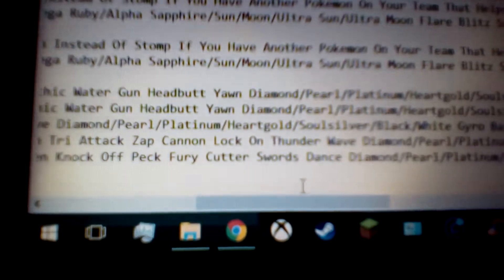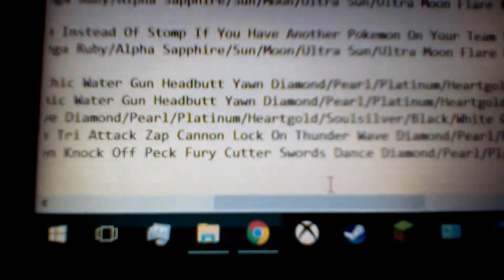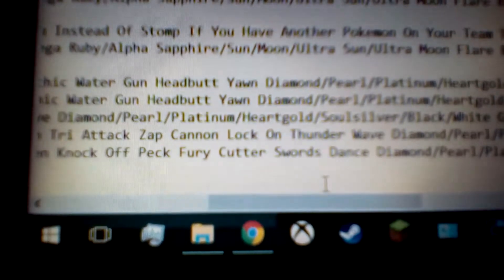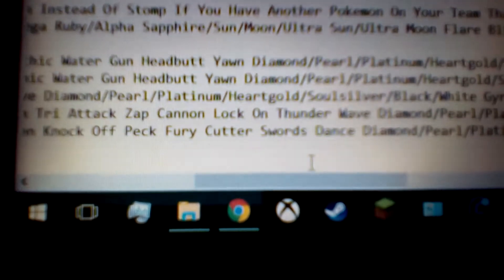For Ruby, Sapphire, Emerald, FireRed, and LeafGreen, instead of Slash and Sand Attack, you actually want Knock Off and Fury Cutter. Knock Off is a 65 power, 100 accuracy, physical dark type move. It's powerful already, but if you use this against a Pokemon that has a held item, it'll knock off their held item, and it also does double the damage in that turn — so it'll actually do 130 power. It's a very good one.